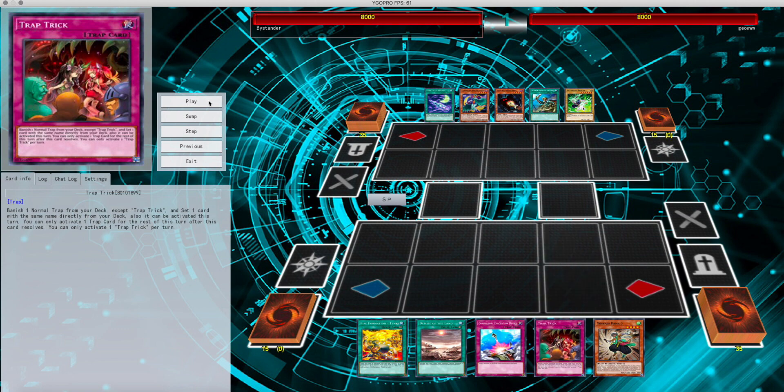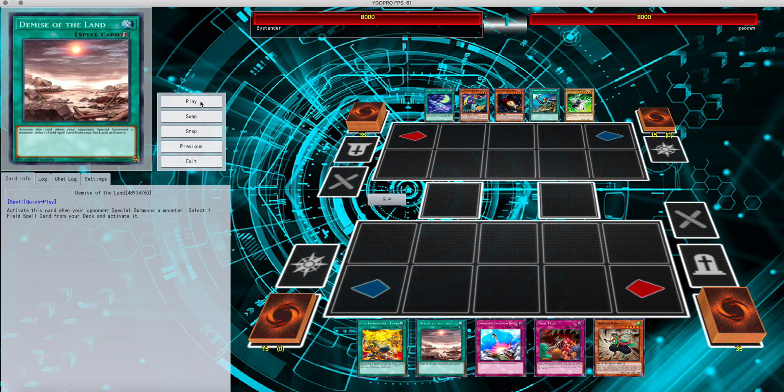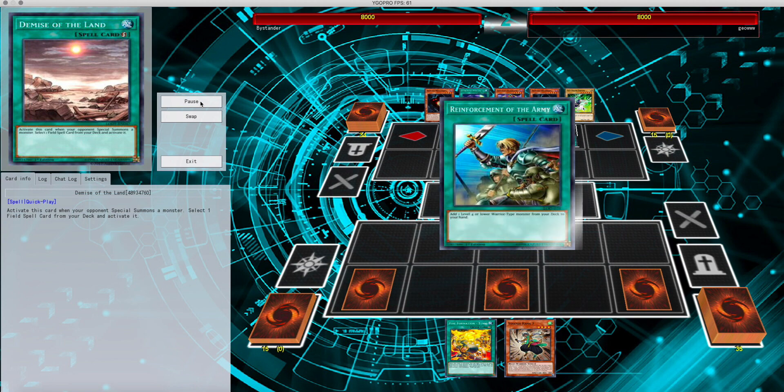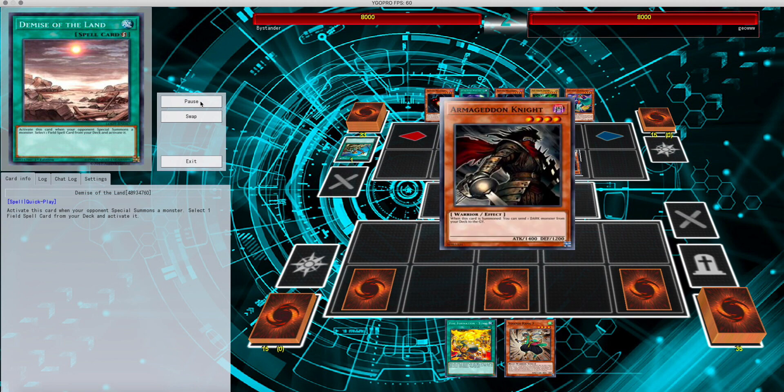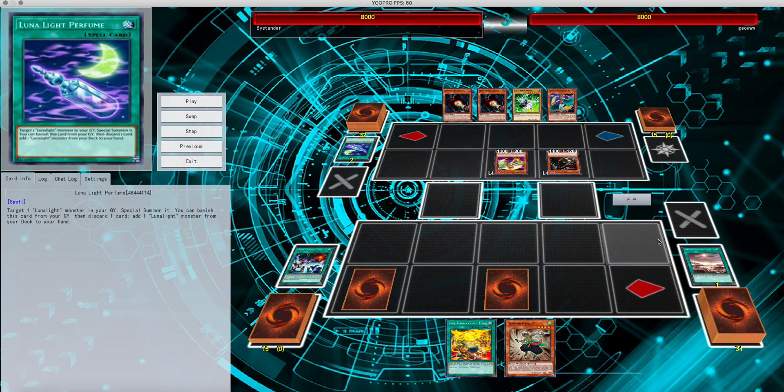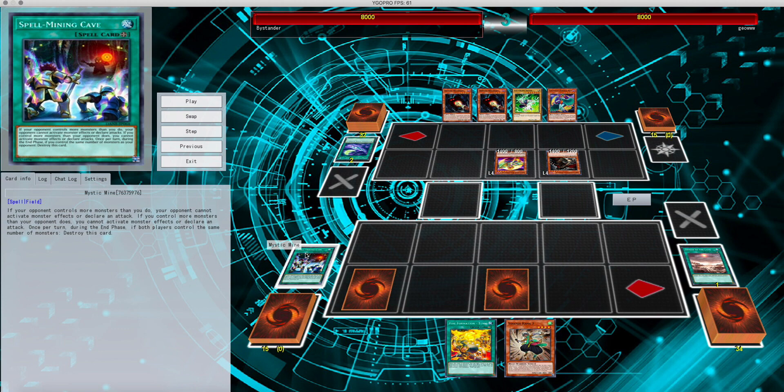What I'm going to do here is play it safe. I'm going to set Compulse, Trap Trick, and Demise of Land and pass to my opponent. From this — Reinforcement, Armageddon Knight, dump Skaleida check, boom. Perfume brings it back, and the second he brings it back, I flip my Demise of Land to get into Mystic Mine.